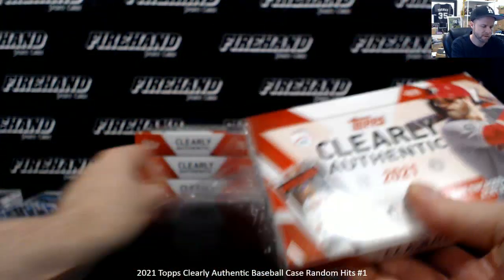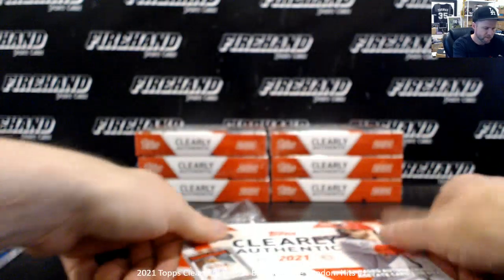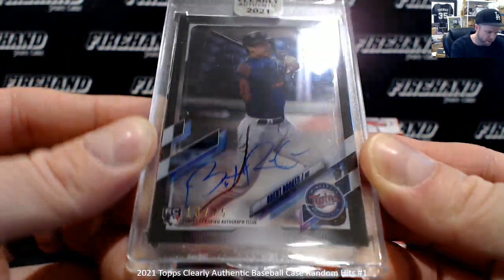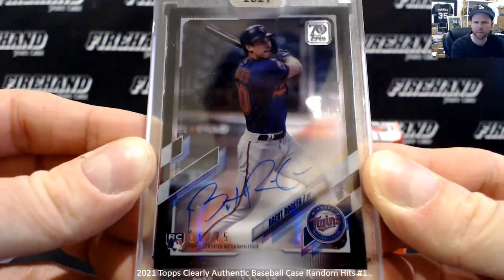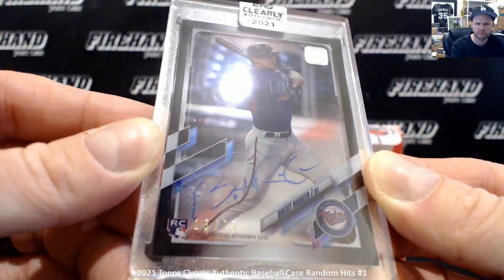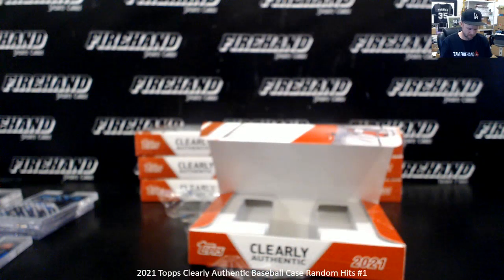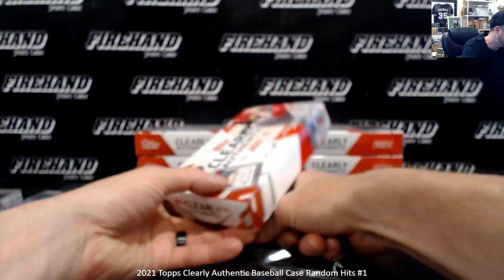He's a redemption in Diamond Icons — I'd imagine he's probably a redemption in Clearly Donruss too. Bryce Harper on the box. Brent Rooker to 75, Black Border, 16 of 75. Green to 99, Black to 75, Red to 50, Blue to 25.